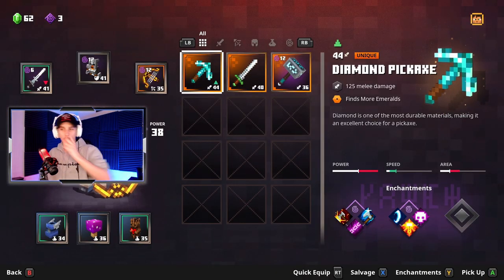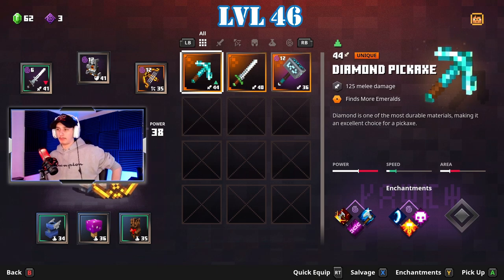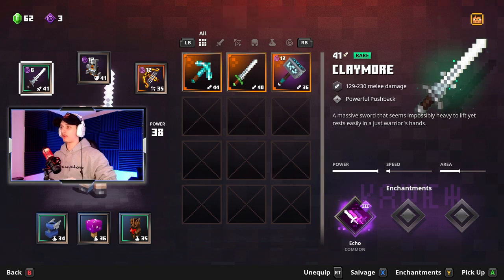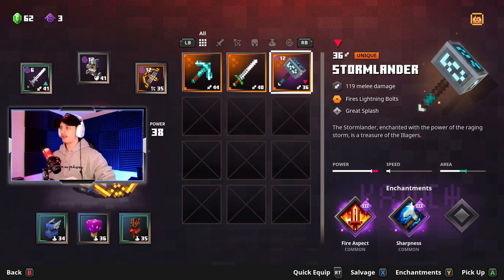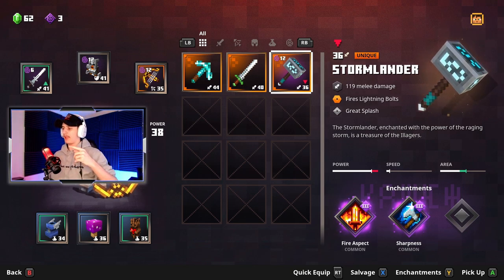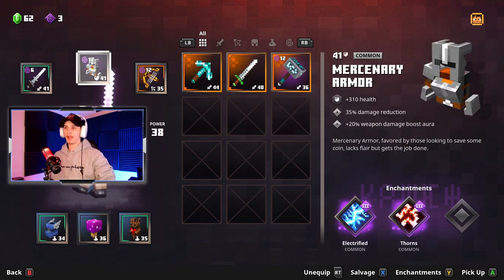I'm currently level 36, my overall power is 38. For my sword I am using the Claymore. In the last video you guys did see me using the Stormlander — this is like Thor's hammer, this thing is insane. I did trade my old one out for a new one; the other one had a better chance of hitting twice, which made everything a lot better. So if you do get a Stormlander, I would recommend getting it to where you can hit twice.